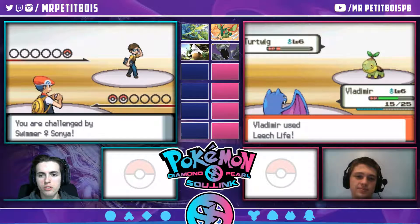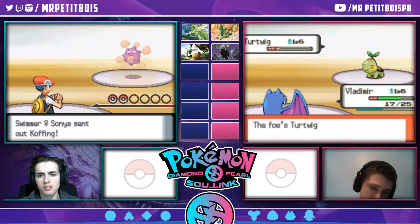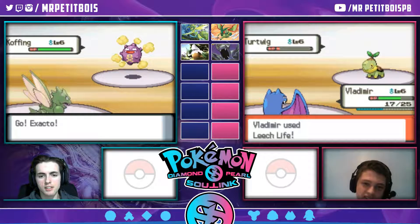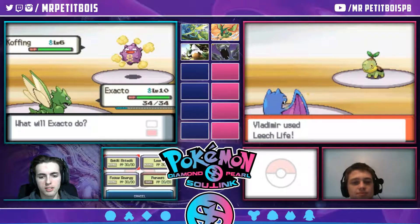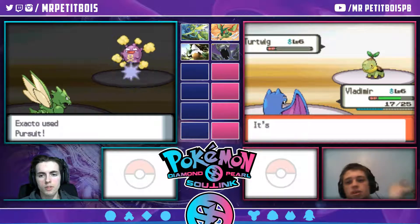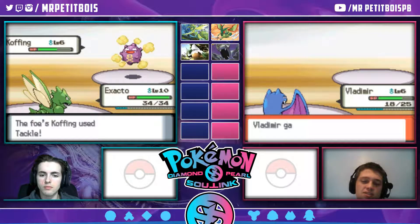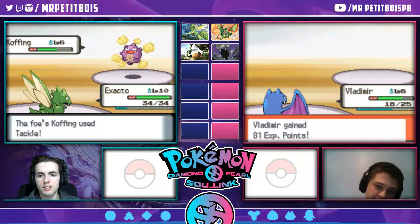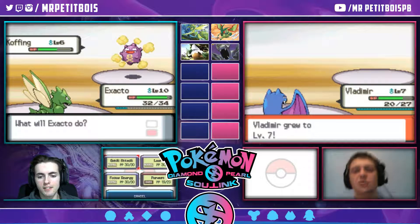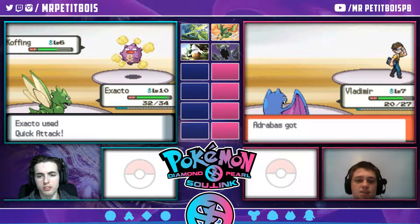You are challenged by a swimmer. It's a Sonya? We randomized this. Let me hit him with a dark move. Killed the Turtwig. Did you leave Scyther in front? I screwed up. Level up! 81 XP for the Turtwig. Just finished your battle? I guess you were using Leech Life.